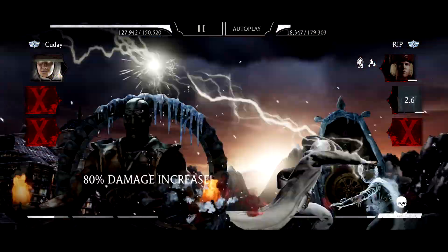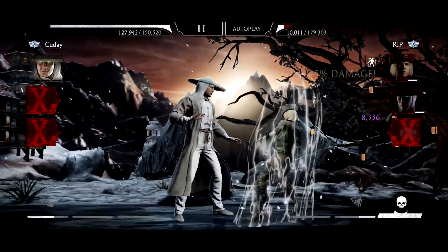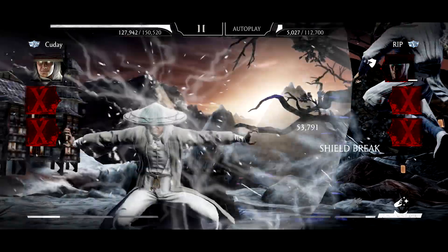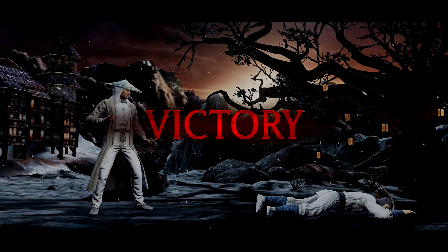We're going to use SP2 and hopefully her shield still goes on so we can drain her health. Let's see — long tap and hold the screen. That's what we're supposed to do. Interesting.